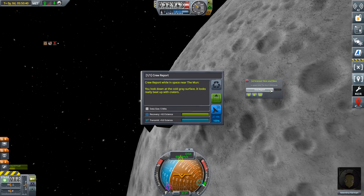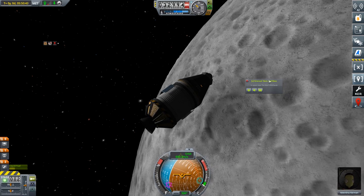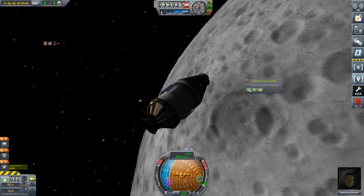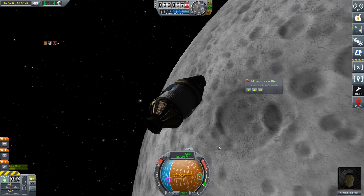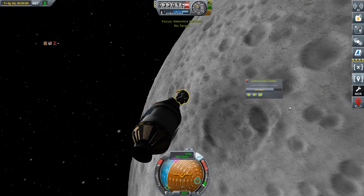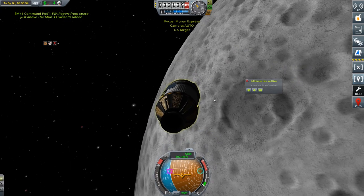We can get a crew report here as well and keep that - that's another 9. Notice that it is biome specific, so if we fast forward a little bit we should have got that mission done. Lowlands now, so we can EVA, grab an EVA report, get another 14 science, and board.